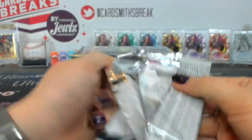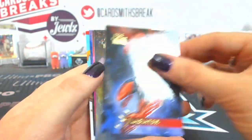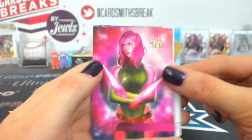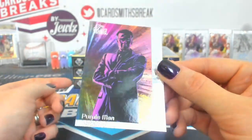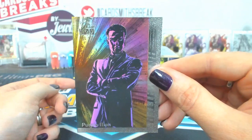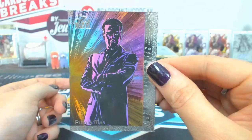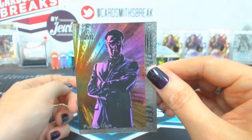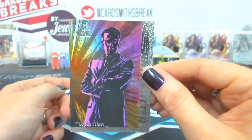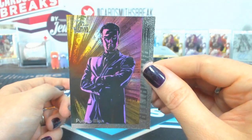Eight is Byron — cool designs in these. U.S. Agent, Gladiator, Mr. Immortal, Blink. A Thor Flarium 95. And an Anti-Matter Purple Man, number 10 — that is a short print. Nice, Byron.